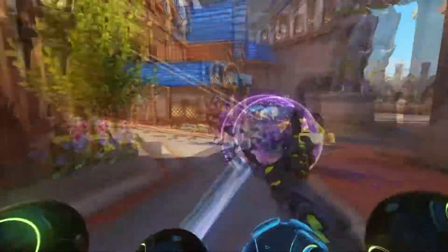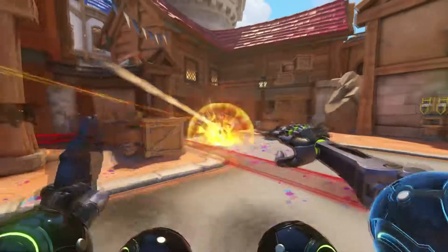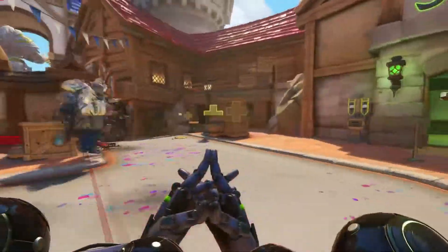We're going to go ahead and deal with him now. D.Va dives him. We get up on the point. I see Symmetra coming out of the Fargo Deep, and I suggest we look for the teleporter.